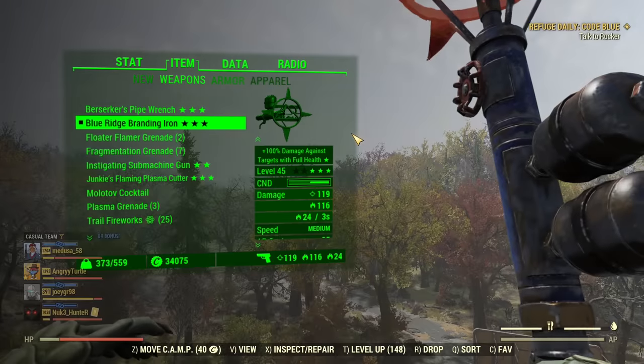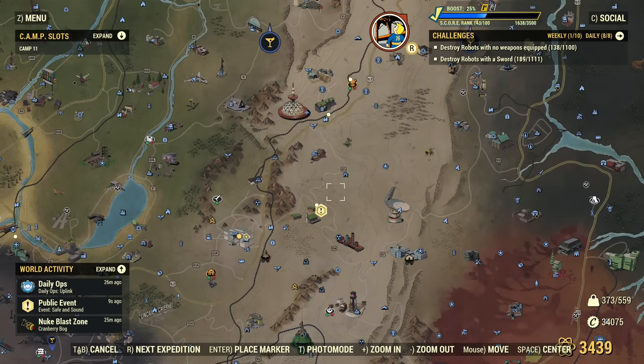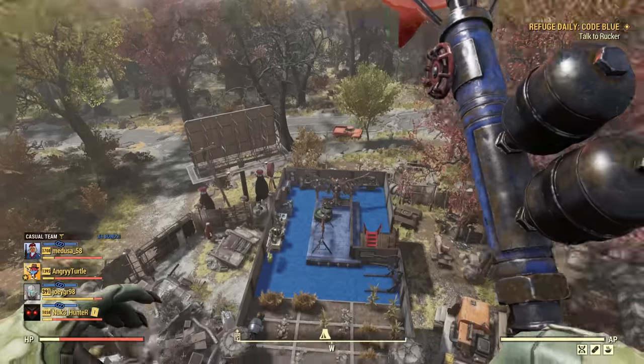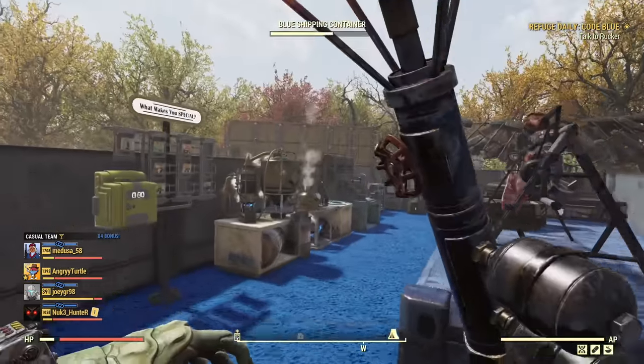If you wonder where to get this weapon — what a coincidence, this event just triggered on my map. You get it from the event Safe and Sound. It's not a guaranteed drop, so you may need to do multiple events to get one. But good news: this weapon is tradable, so you can absolutely get one from other players who were more lucky than you.